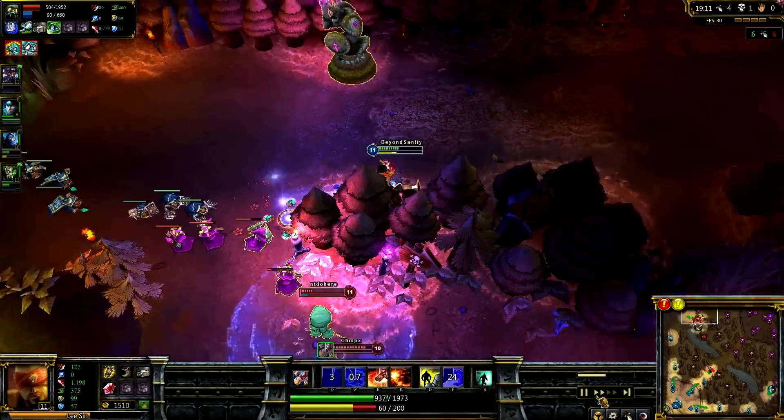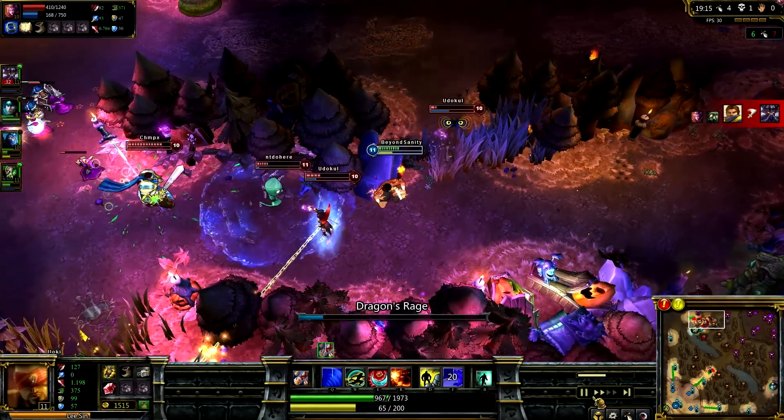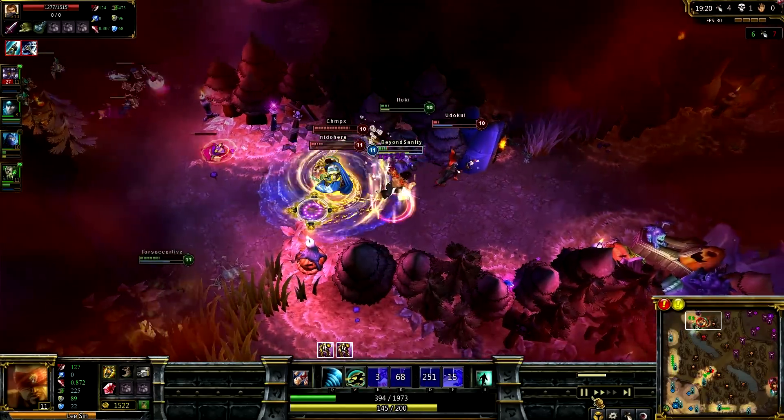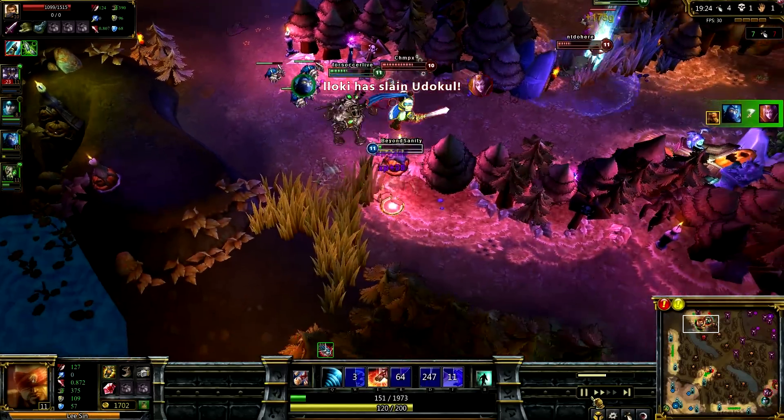Here I'm ganking around. There's another fight at top — I catch the target, there were low HP targets, I kick her away. I get exhausted and Shen doesn't take up the kill. Then he comes back and does, so it's pretty much all good there.